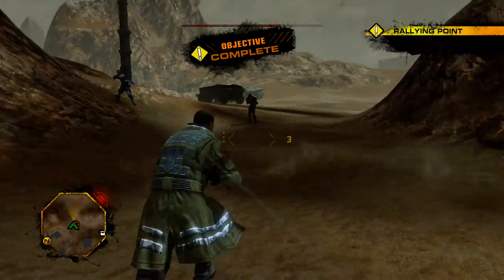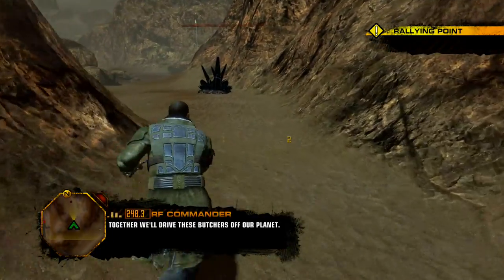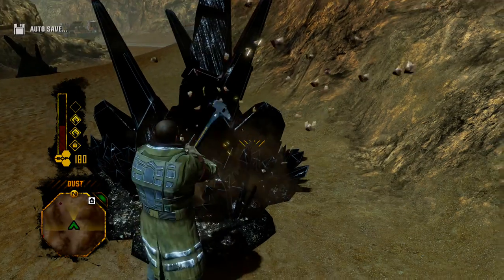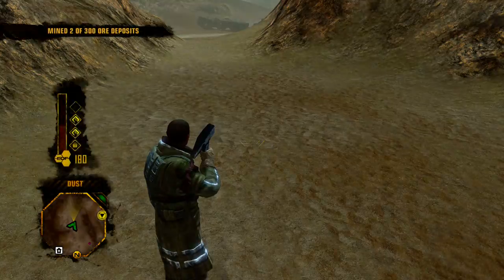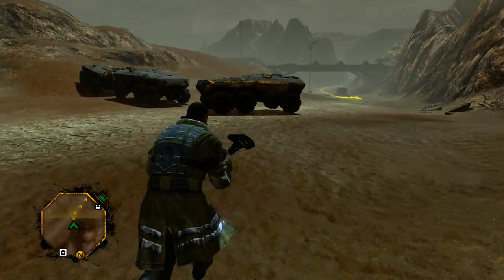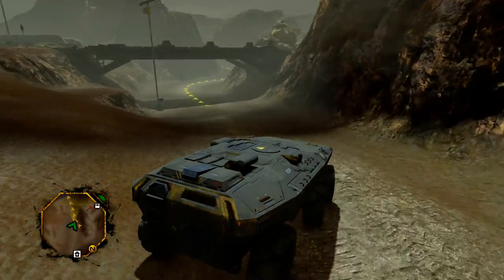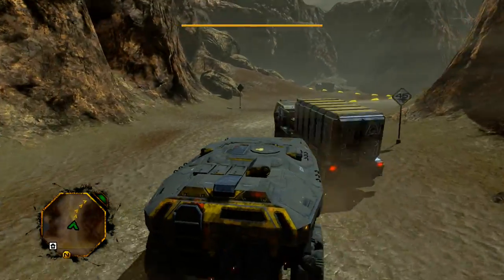These workers have learned an important lesson today — the Red Faction is here to fight for them. Together we'll drive these butchers off our planet. Rally point complete, 75 salvage, total salvage 95. Let's destroy this and go tackle the next main mission. I've never been so annoyed with driving in a game before — that was just terrible, and then I got flipped by literally the air.